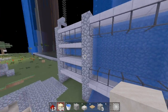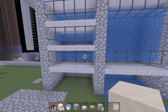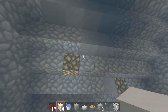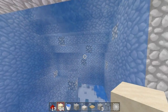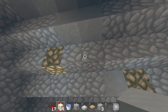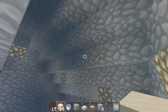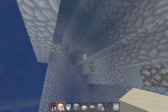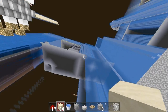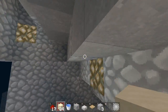I'd recommend using slabs in combination with a region cut. If you don't know what a region cut is, it's basically a regenerating system. We used to use this style of defense on the outside of your base walls right here — just a massive cut that regenerates — but you can obviously use it for floor defenses as well.